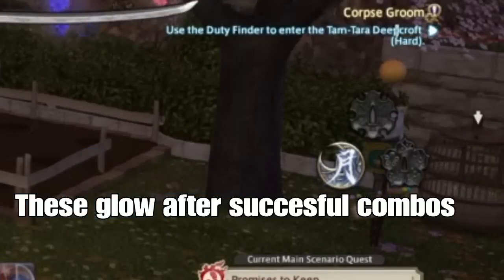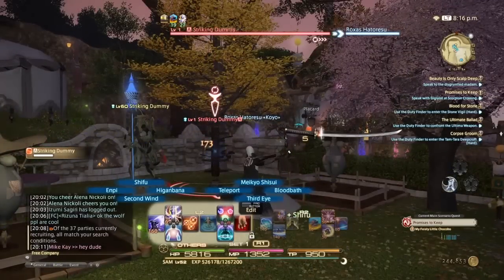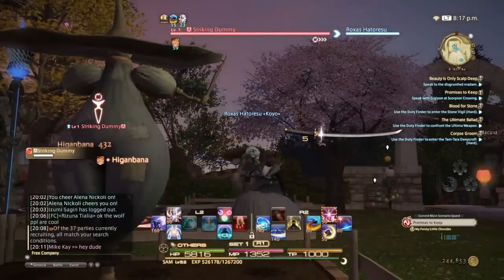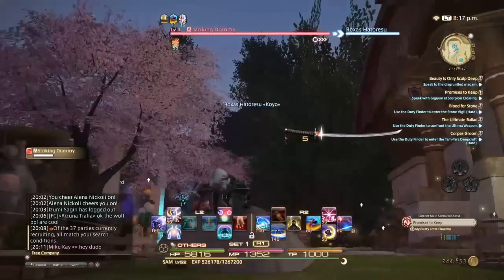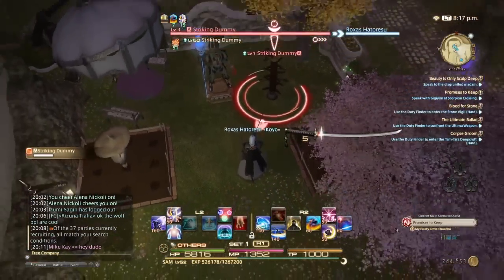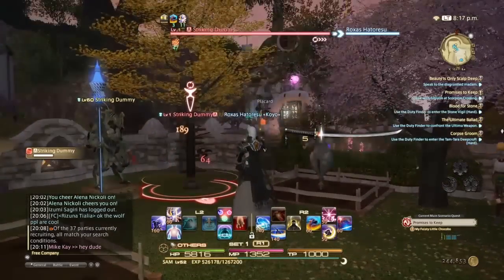Now you guys are going to notice — in the bottom right where that Laijutsu was — I now have Higanbana. You get Higanbana by filling up that first gauge. And Higanbana is a damage-over-time move that lasts for a whole minute, meaning you have a whole minute to make sure you get that Higanbana back up.